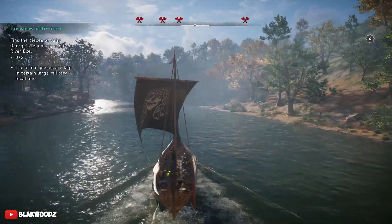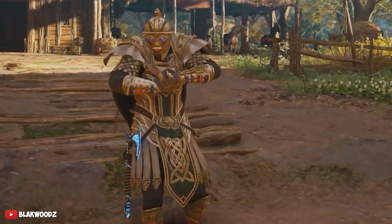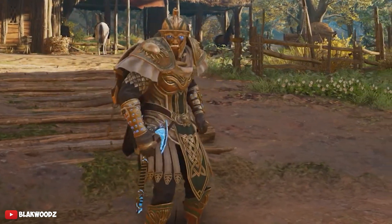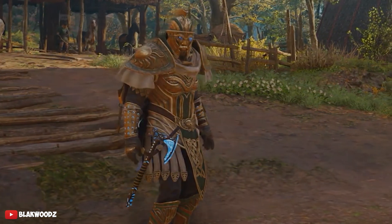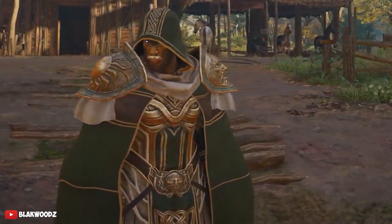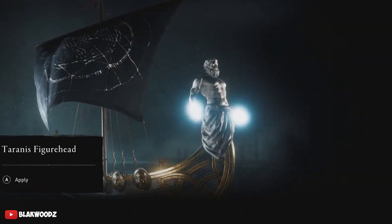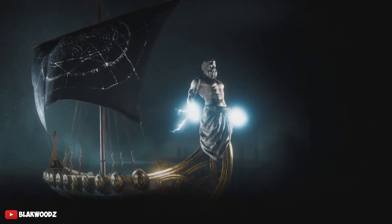Ubisoft has secretly added some crazy new armor to Assassin's Creed Valhalla, which is currently hidden in the game files. Thanks to the PC modding community, these guys have unlocked all of these items by digging through the files, and we have some crazy new weapons and armor sets, including a whole new mythical pack which a lot of you are going to love.